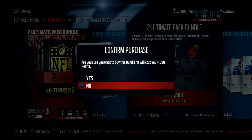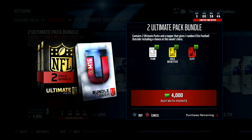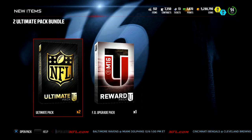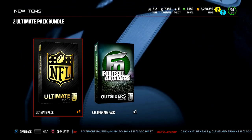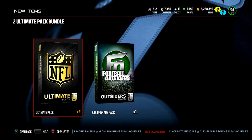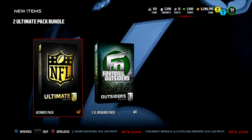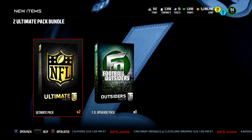This week's bundle is the 2 ultimate pack bundle going for 4,000 points. The bundle isn't too hot but the topper — an elite random football outsider — if we pull that it'd be pretty legit. Let's get it going. Ultimate packs contain a ton of gold cards and two elite cards. Worst case booty pack — I'll just contribute that to my Deion Sanders collection, saving myself for prime time.